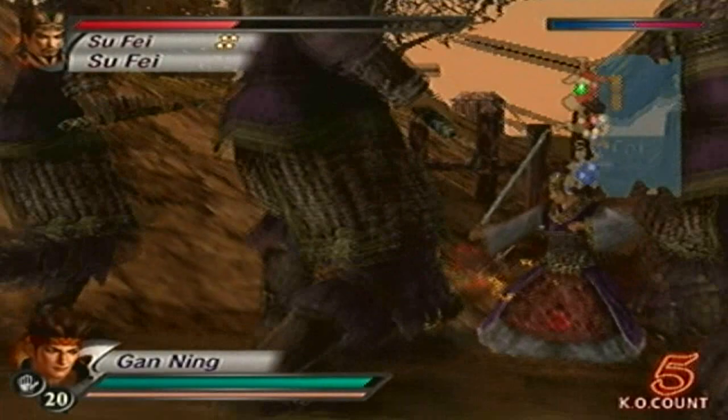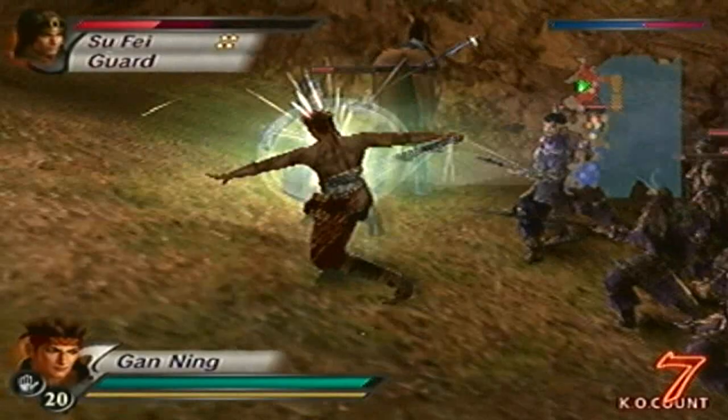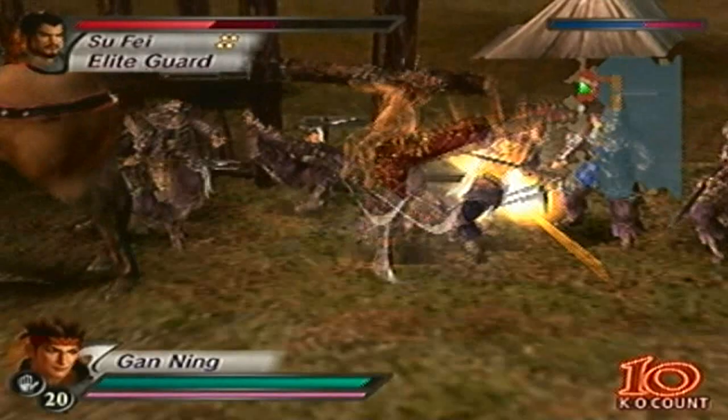After you do both of those, there are a couple of things you have to worry about. First, wait for Zhou Yu to bring up the gunpowder on that particular boat. You have to ignite and set Huang Zhu's boat ablaze by sending the flame boat across the sea — or down the river or lake.